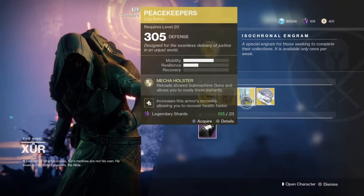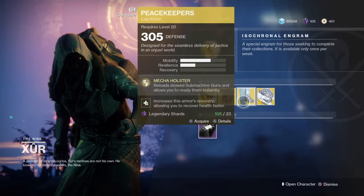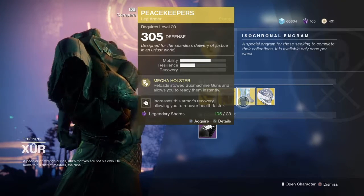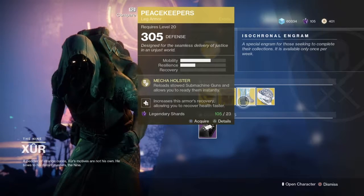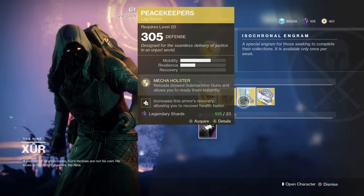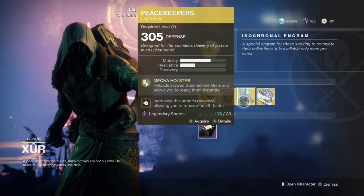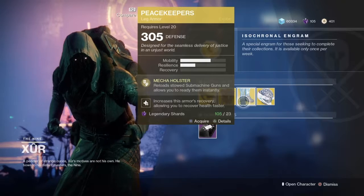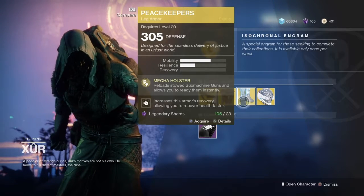You have the Peacekeepers, Titan Boots. Reloads stowed submachine guns and allows you to ready them instantly. Really good for if you use the Antiope D and maybe a Uriel's Gift combo kind of thing — pump out Uriel's Gift, then you could pull a fully loaded Antiope if you didn't reload it before.